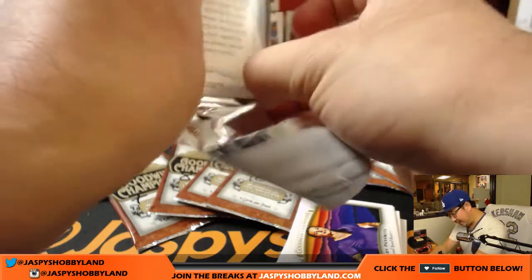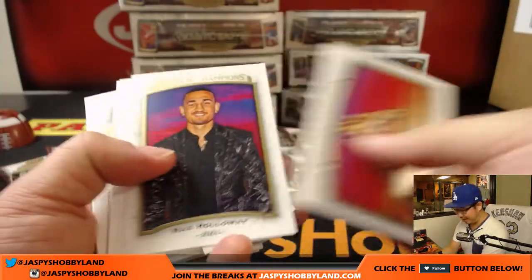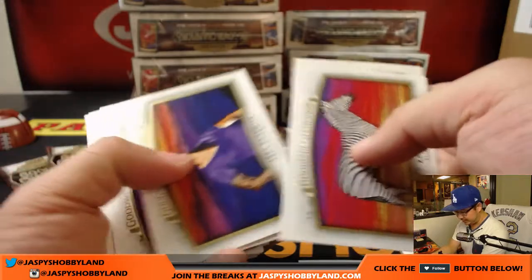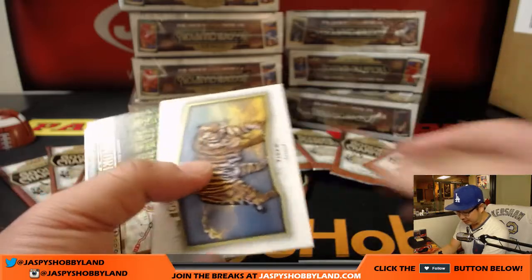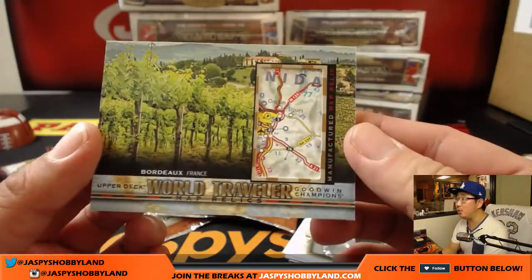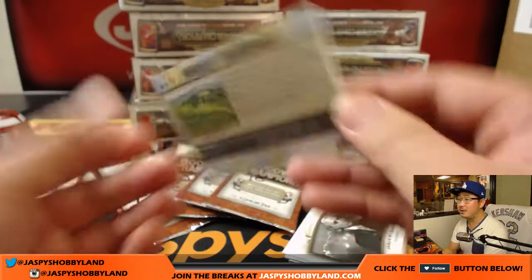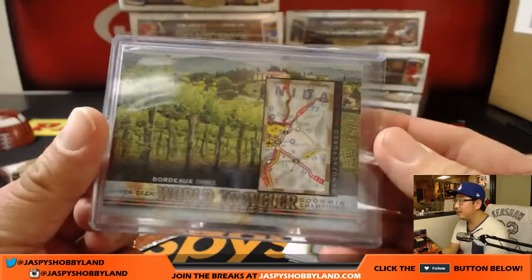I think I see a hit in here already for you. There are three hits per box from what I understand. I love this set — Giraffe. A lot of people build sets out of these, so believe it or not a lot of these cards do have some good value. Some of these might be short printed too — like this map might be short printed. Bordeaux — yes, that's where the wine comes from. Nick S. calling a one-of-one panda. You got a piece of Bordeaux!